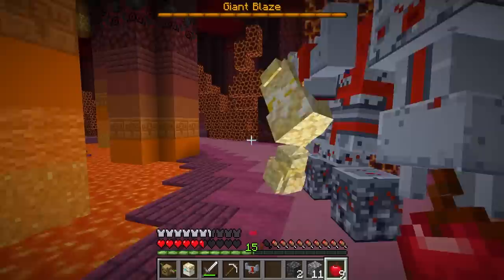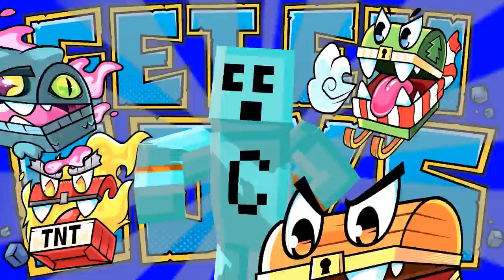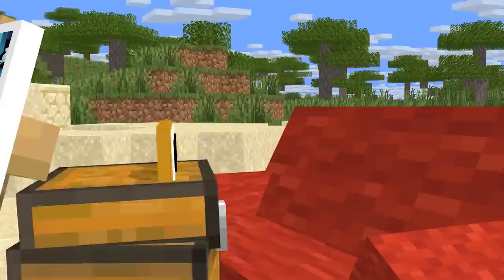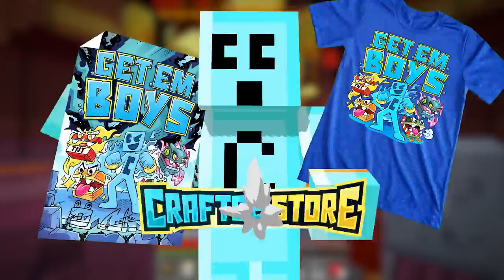Giant blaze! Gentlemen, get ready for battle. Get em, boys! Introducing the Get Em Boys Bundle — get the t-shirt, water bottle, and poster in one big boy bundle. Say that five times fast. The posters are hand signed by me and Chester. Chester doesn't have arms, so he posed for it and I drew him, but close enough. Head on over to crafty.store today.